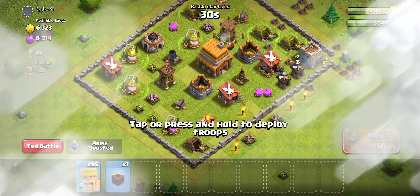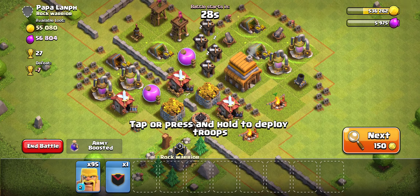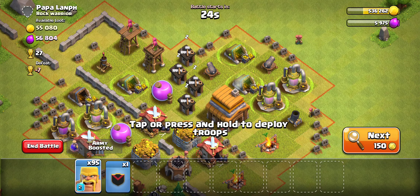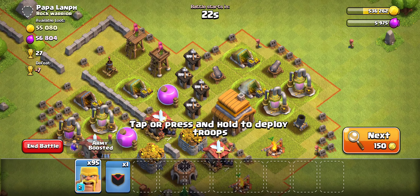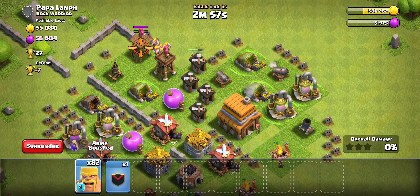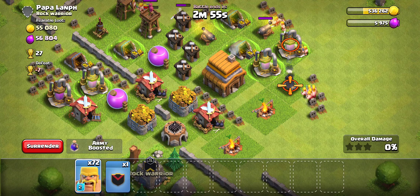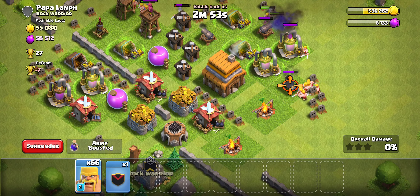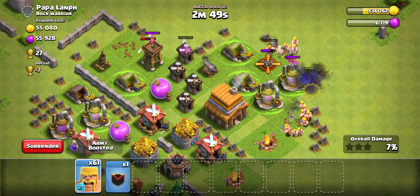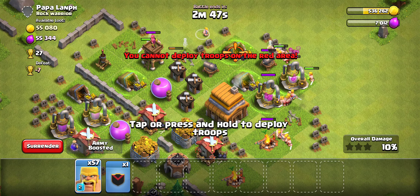Thankfully we didn't use our Baby Dragon, but it means we have to go looking again and we wasted half an army camp. We're going to be a little picky here — we have 95 troops — so we want to use half our troops for our next attacks. We're going to try sniping out these defenses, sending a lot at this mortar to take it out, because that's going to be the most threatening thing to our barbarians.